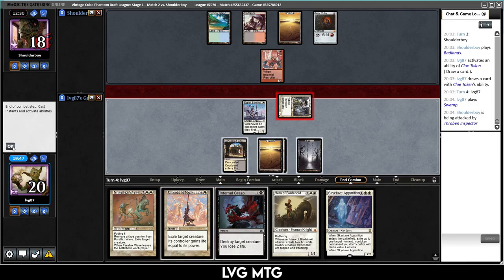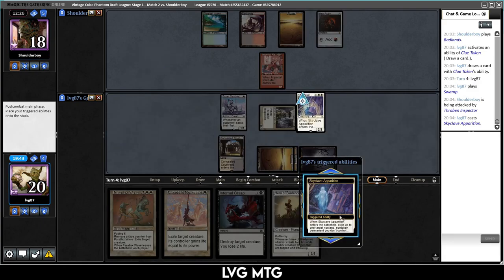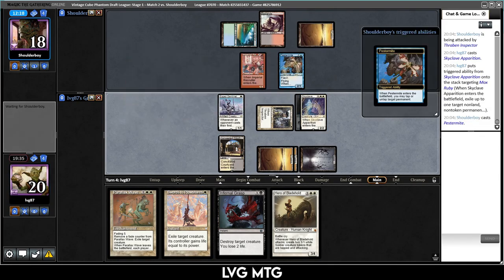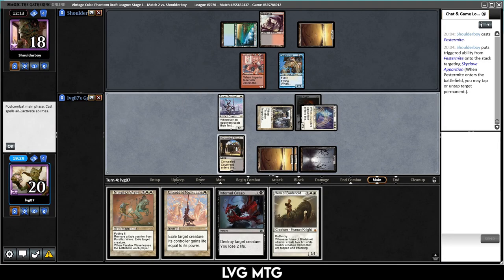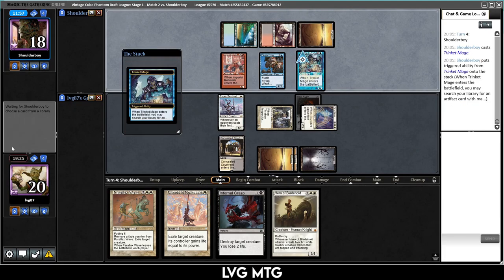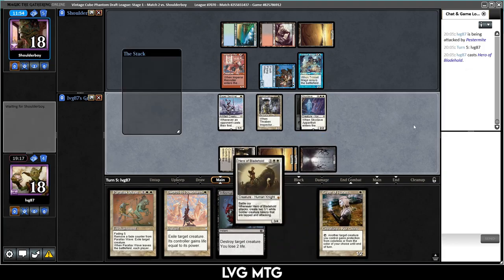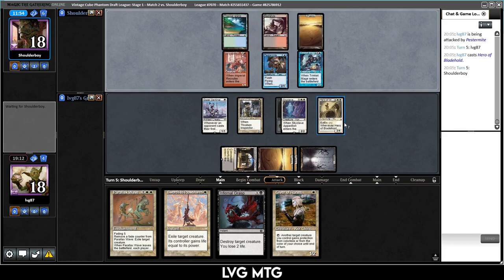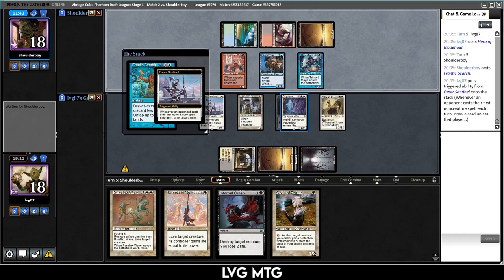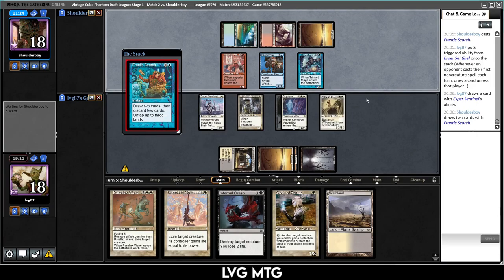I'll go to combat — back with the Thraben. I'm going to play Skyclave Apparition to blow up the Mox Ruby, add something to the board, and still have Swords for the Exarch. If they kill it they don't get anything back. They play Pestermite and tap that down. They're going to try Ragavan — I'll swords Ragavan. Trinket Mage — if we draw another land we can slam the Hero. Relic of Progenitus — looks like they don't have another land. I'll slam the Hero. If they have it they have it.